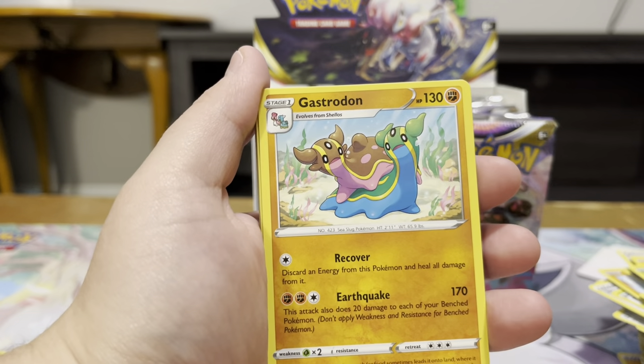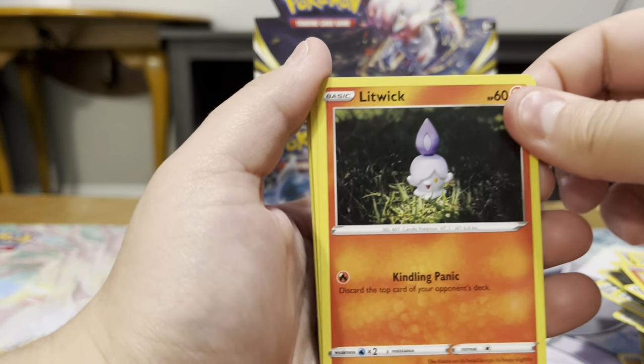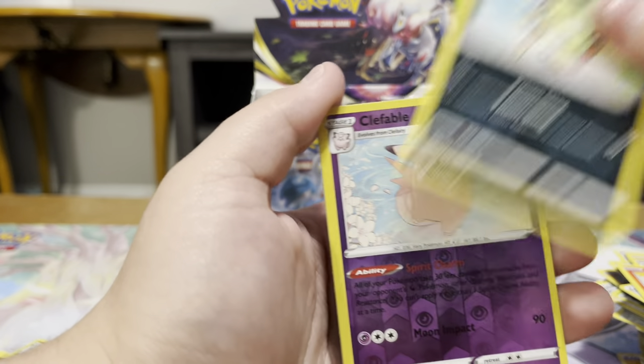Got a Fantina, Gastrodon, Slugma, Clefairy, Aipom, Litwick, Spinarak, Reverse Clefable, and a Stonjourner Non-Holo.